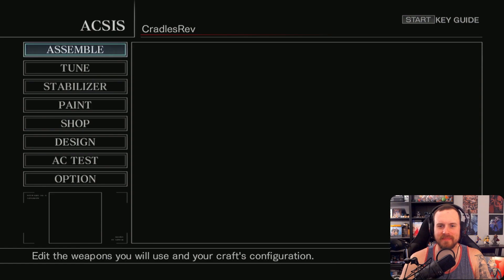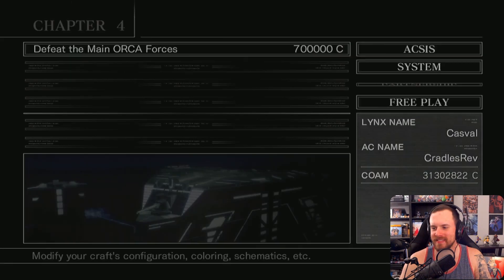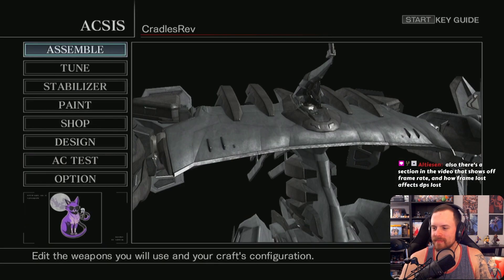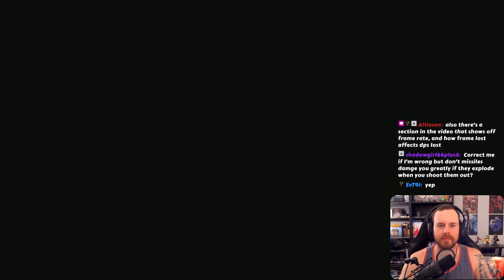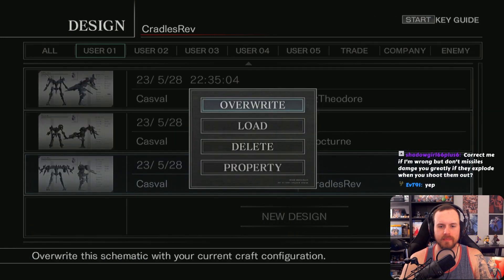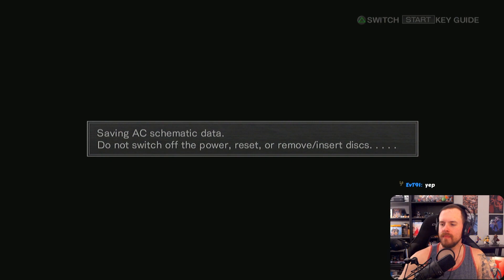Shadow Girl — if you shoot missiles while they're being fired, it does a lot of damage to you or the enemy, to the point where you could delete somebody very quickly. All right, so the next builds we have are Dirk's build and Ev's build. Then we have Spectre Kaylee's other build and Tetsu's other build.